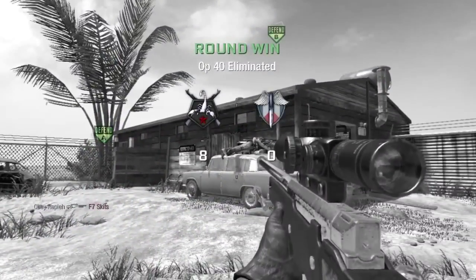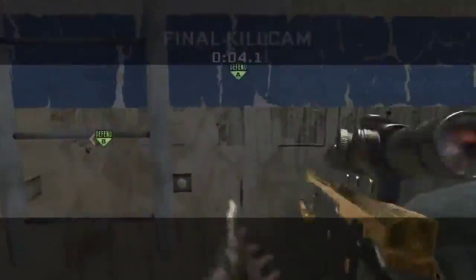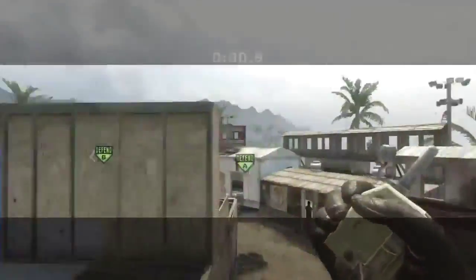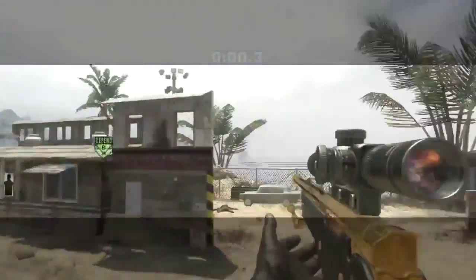Alright, so I take out my pistol right here, I take out my C4, and I fast swap in the air — it brings out my pistol, and I switch to my LN-E6. And yeah, that's pretty much it, thanks.